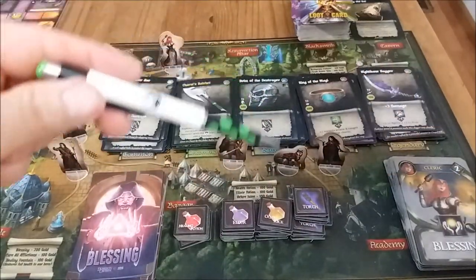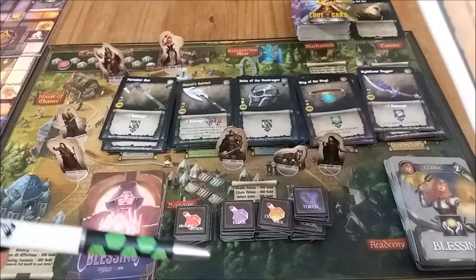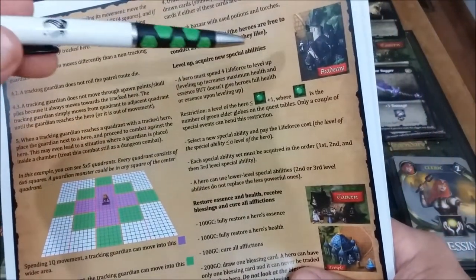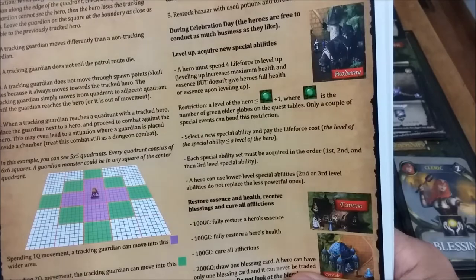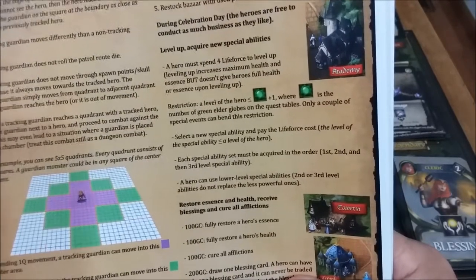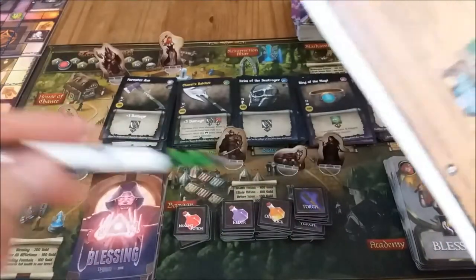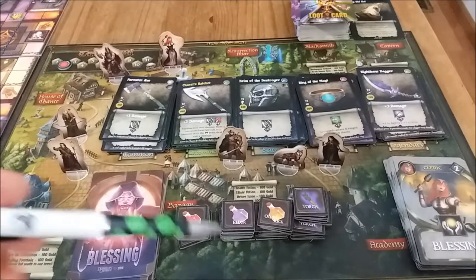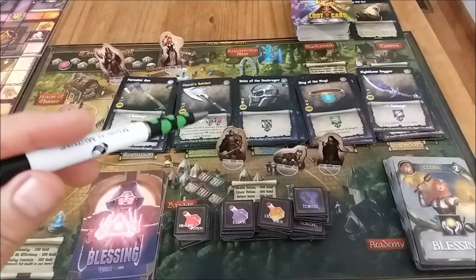Those are the things you do first, in that order. Now, as it reads in the quick reference guide: during Celebration Day, the heroes are free to conduct as much business as they like. After those initial steps, they can walk through the village and do what they want. Picture it like the pause button is on — there's no timer, you can take as long as you want and do as much as you want in the village.